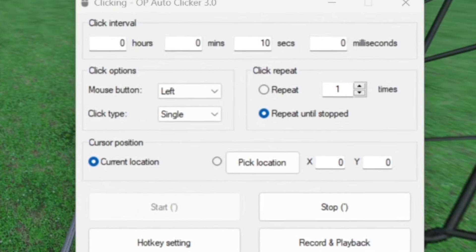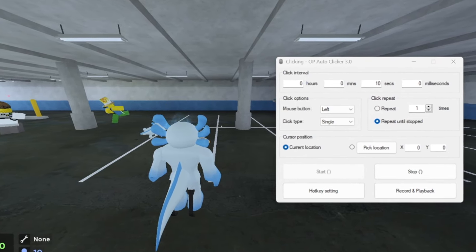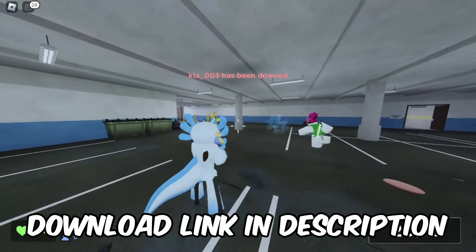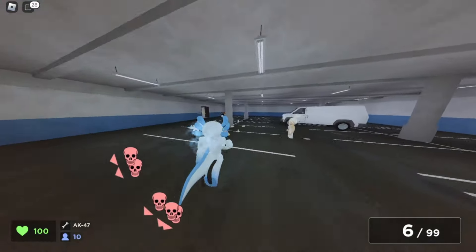It's where you leave a program on your computer to keep the game running. This program is called an auto clicker. It basically keeps the game running for you, allowing you to farm tons of XP and coins. I will leave the link to this software in the description below so you can download it for yourself and start grinding that experience.